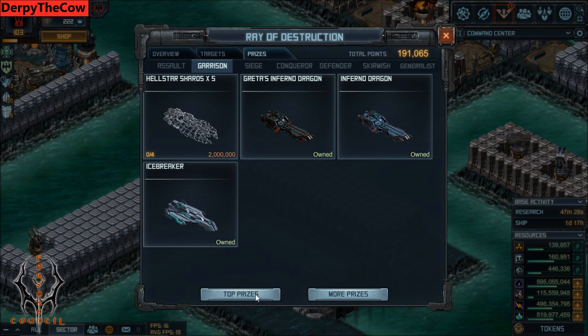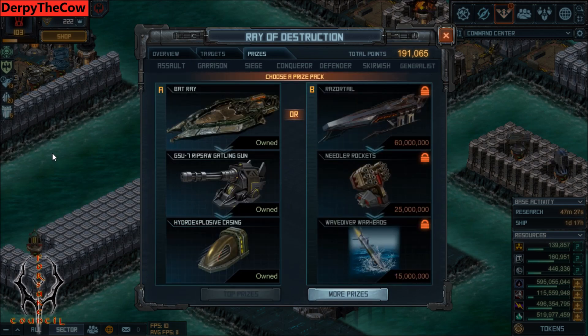Number two is either of the top prizes that you can get. If you can get the Batray or the Razor Tail, just pick one and go with it, and try to get all the tech that goes with that. I've picked the Batray here — I'm going to be making some videos comparing both of them later. But number two is just one of the top prizes.